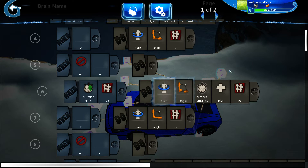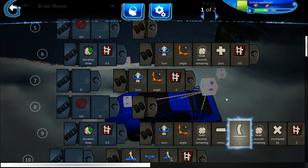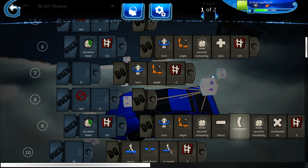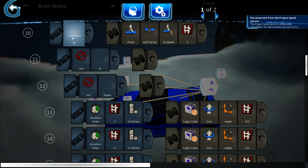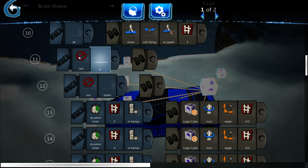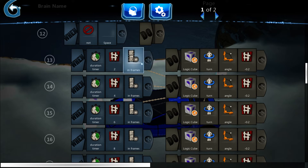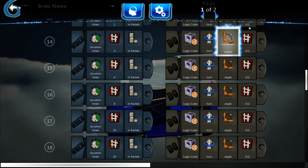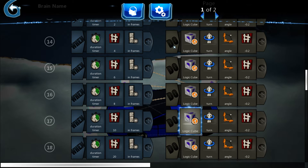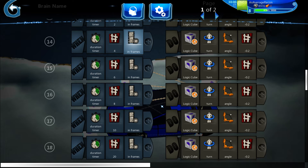This is how I made it so the turning doesn't make the car snap. If you're going straight, start turning, then stop — it was immediately going straight. This code right here prevents that. Here is for going forward. It looks complicated but it's really simple — as time goes on, the logic cube turns slower and slower, so it's gradual.